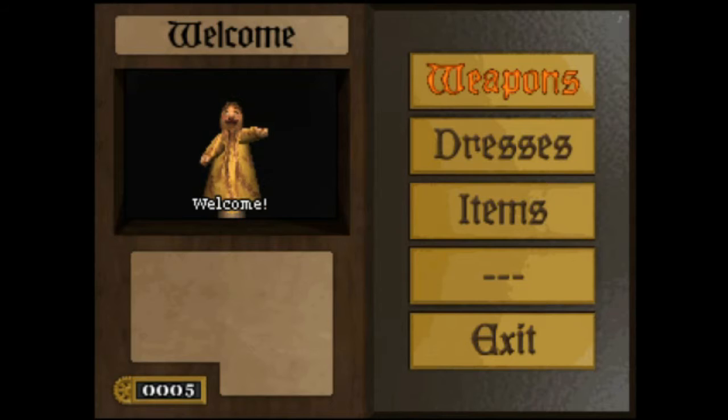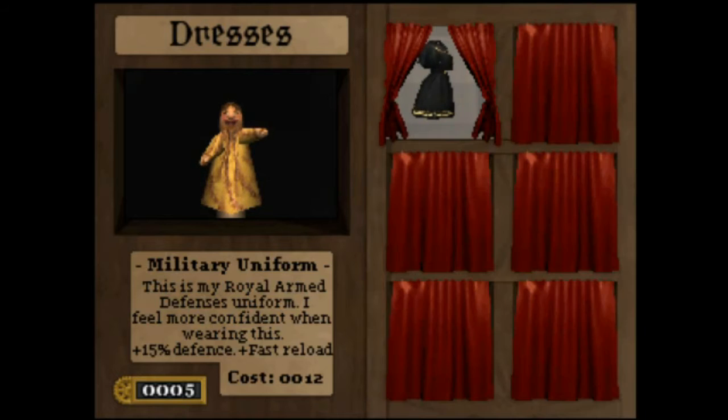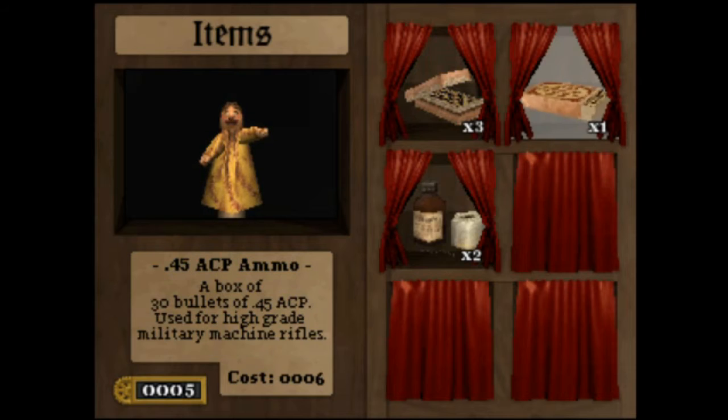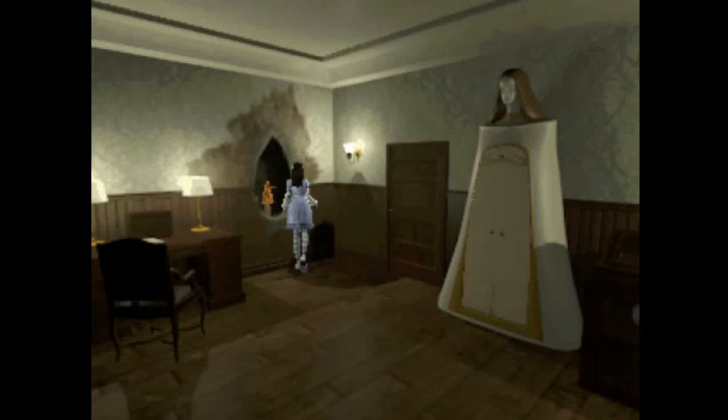I need 20 toothwheels. I can buy dresses — what do they do? 15 defense and faster reload — nice! There's ammo and med kits too. That's kind of cool. I'll find a bunch of those laying around. And it's locked from the outside — right back to the hallway we go.